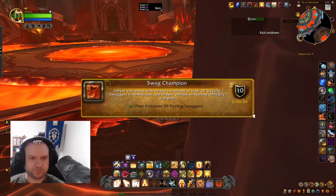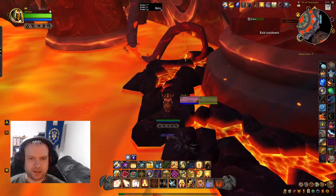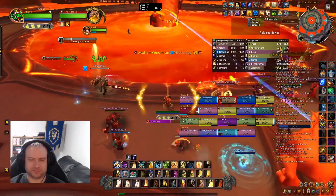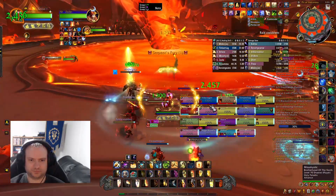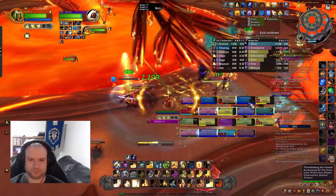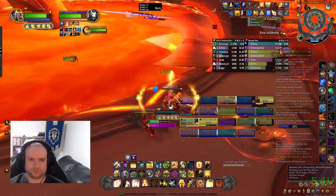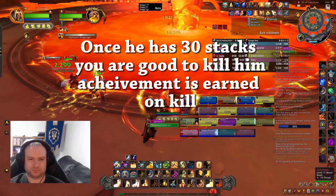Next we have Volkross for Swag Champion. One person, as soon as you enter Volkross' room off to the right-hand side, you'll need to jump down and grab a special horn that is sitting there. That person will get an extra action button which needs to be used during the fight. It will summon a very large frog. Once the large frog is summoned, random little frogs will spawn and start chasing people — they fixate on people. If you get a frog fixated on you, go stand beside the active tank. Volkross will, every time he attacks, bite down and eat the frogs that are there. As soon as he has 30 stacks, you are good to go.